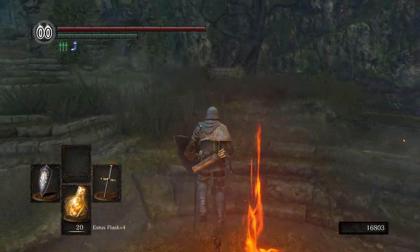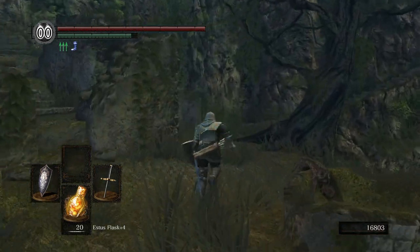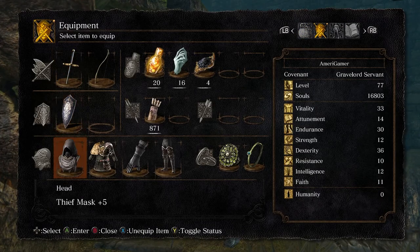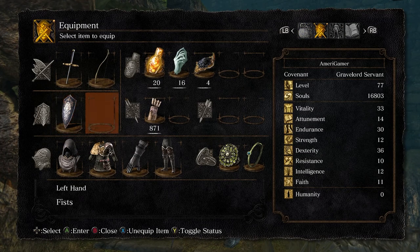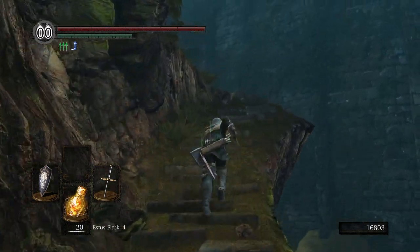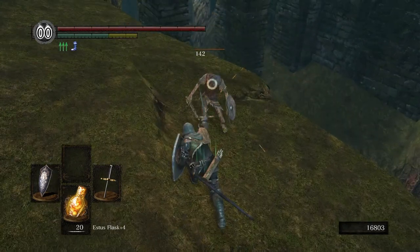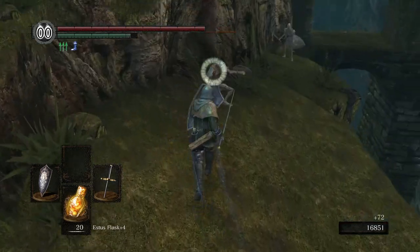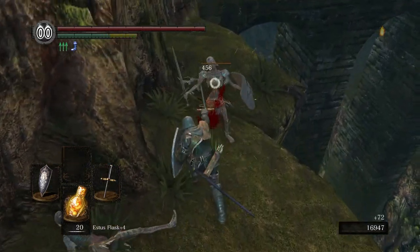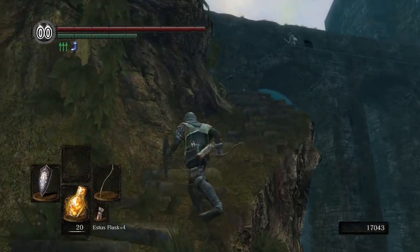I want to see if that dude over there can sell me some electric ones - the Gold Pine Resin. I'm not gonna need these for a while, so that's good. I can't remember if the DLC areas have ghosts - I mean I think they might but I don't really remember. All right, let's take out homeboy over here.